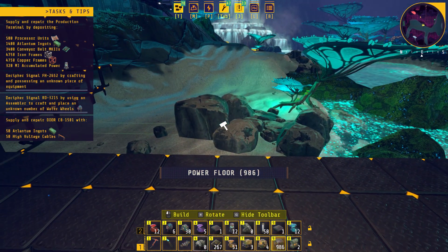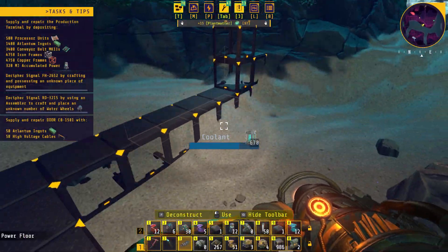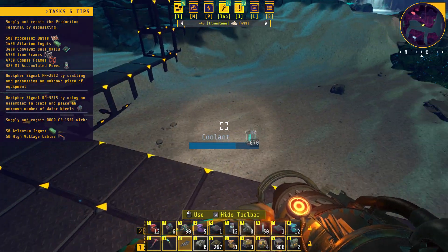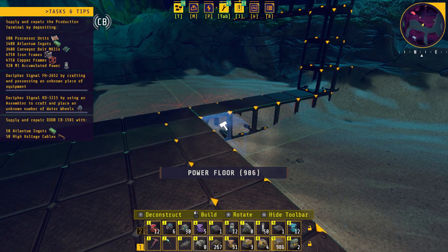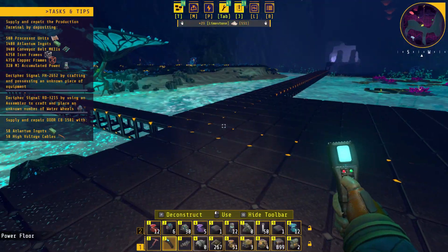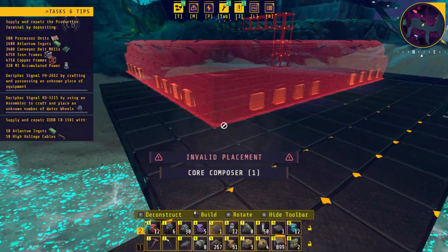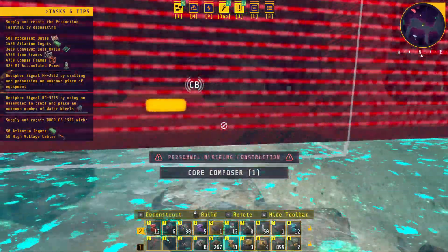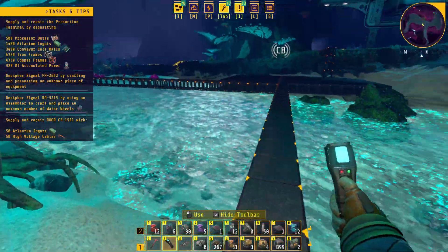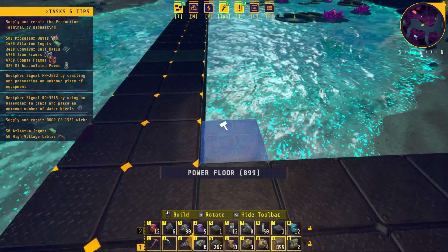I'm going to try not to get into the water — we can probably go this way a little bit. Get rid of the rocks. Hoping that's enough space to get this guy in here. We need a little bit more space — now I'm stuck in the water. I haven't figured out this hover pack yet. This guy needs a little bit more space; we're going to have to give up some of the water on this side — probably need like four more squares.